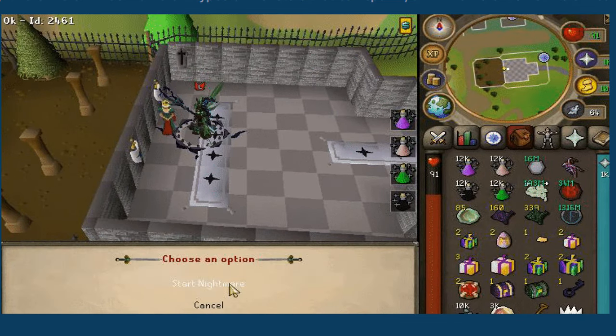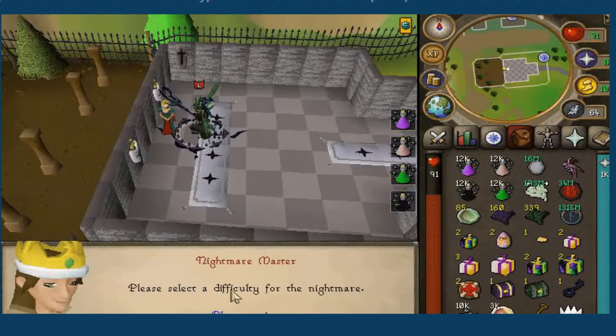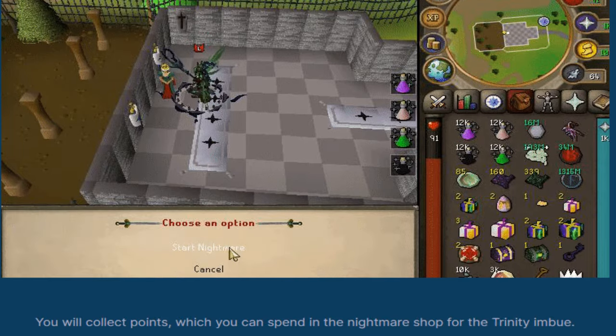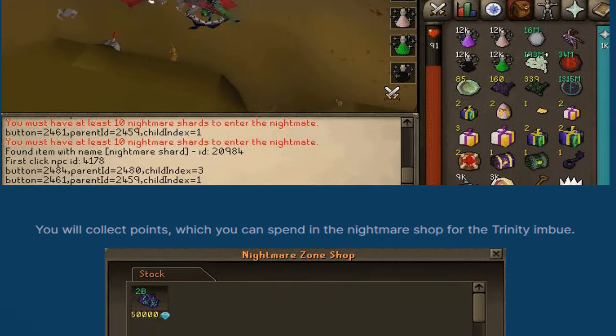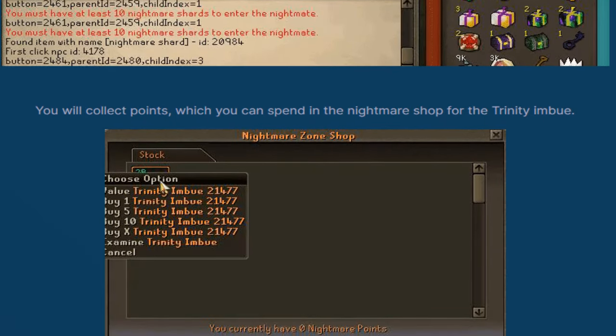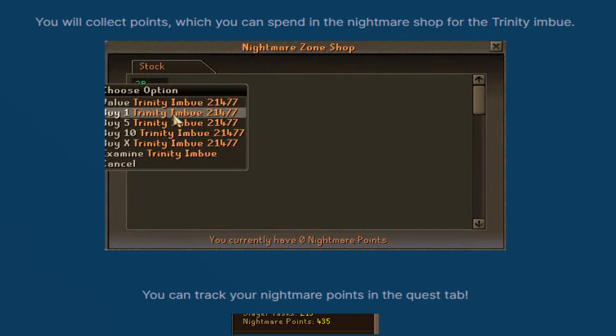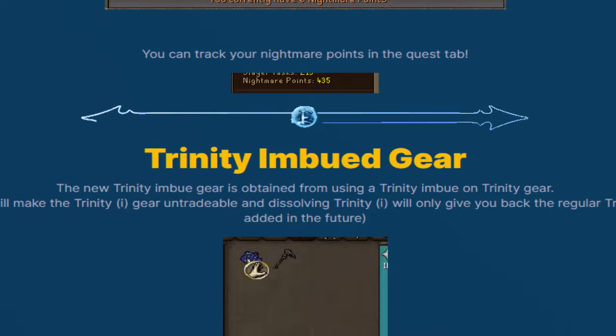Once you enter the nightmare zone there will be seven different types of monsters that can spawn, all with different amounts of health and model designs — absolutely nice. You'll collect points which you can spend in the nightmare shop for the trinity imbue, which is some really nice end-game content. You can also track your nightmare points in the quest tab.